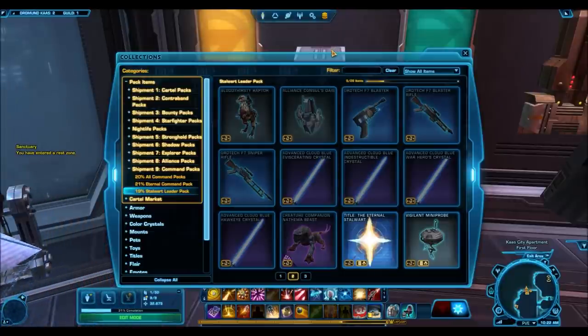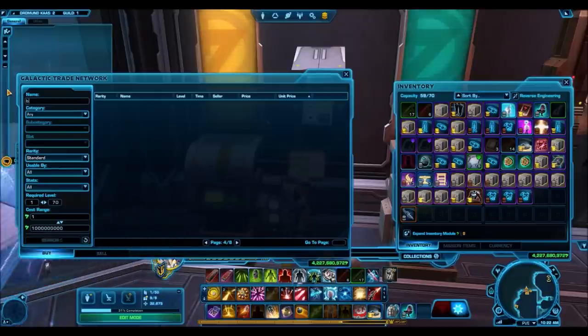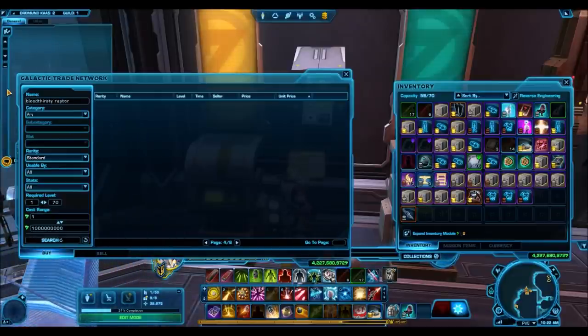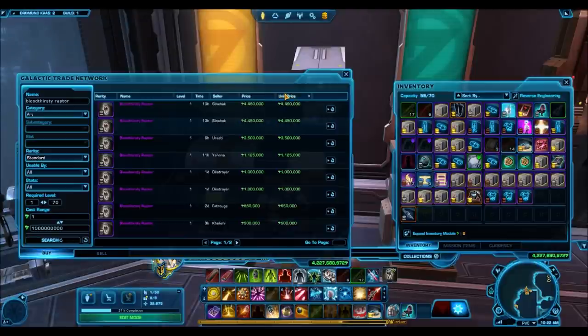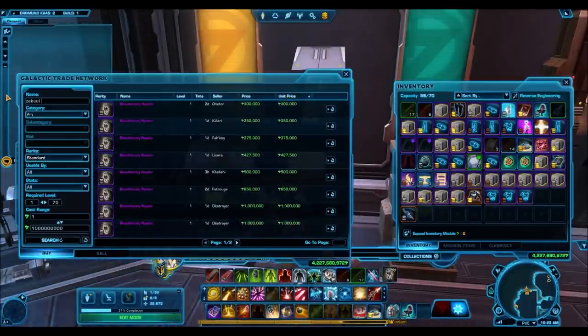I'm looking at prices right now after it's been a long time since this cartel pack was released. What that means is usually seven to eight days after a new cartel pack has been released, that's when prices are going cheapest. Let's look at some of the silver mounts here.